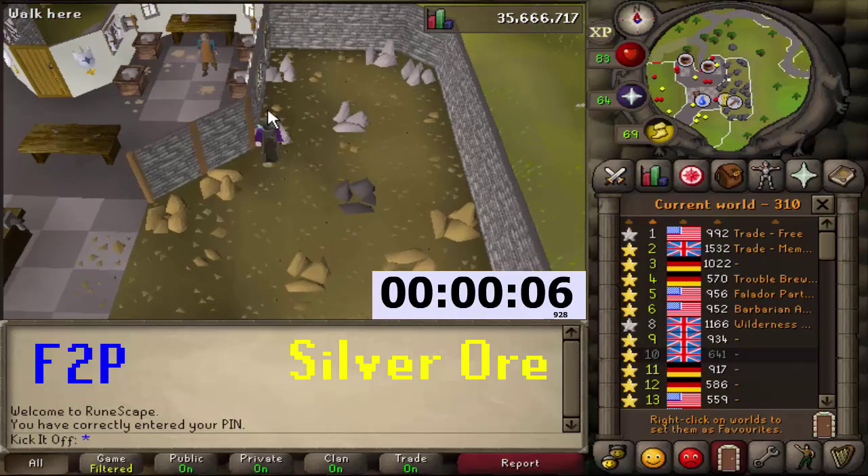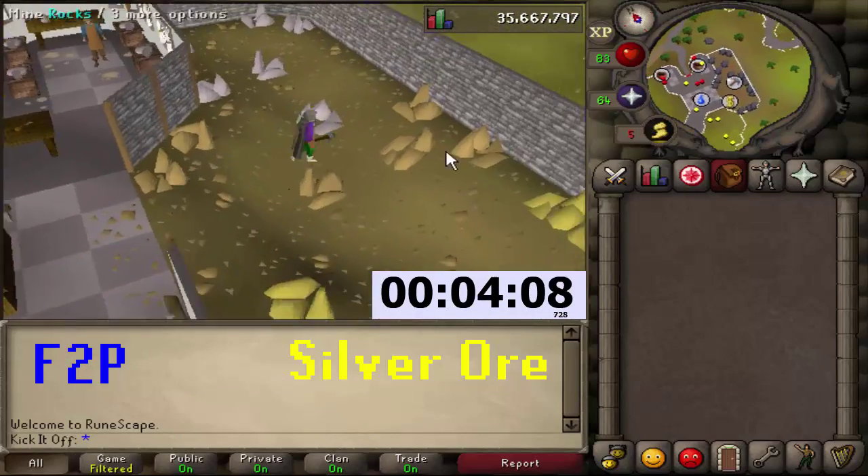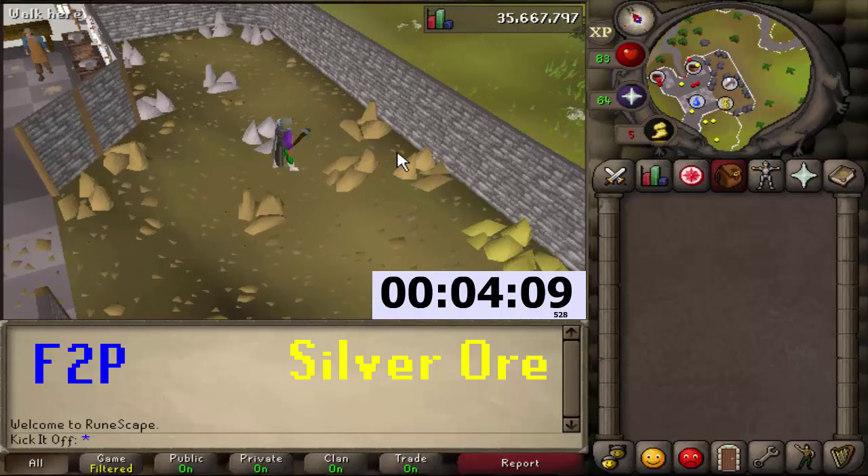Free-to-play silver ore — just a fast one, I'll skip the banking process here. Remember to keep your brown apron on at all times. That's four minutes and nine seconds for one inventory of silver ore in free-to-play.